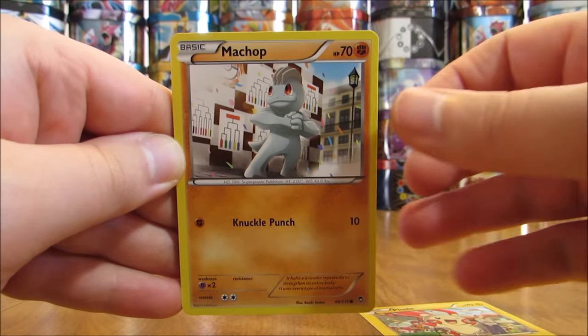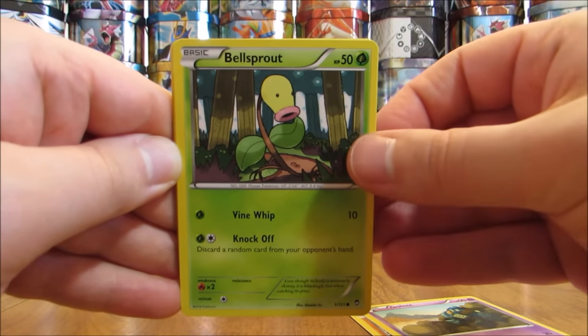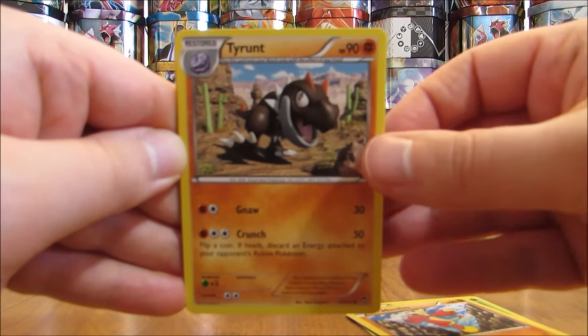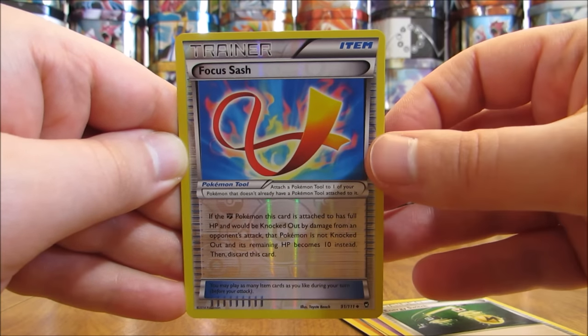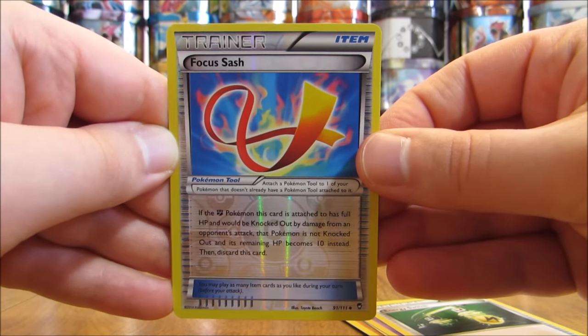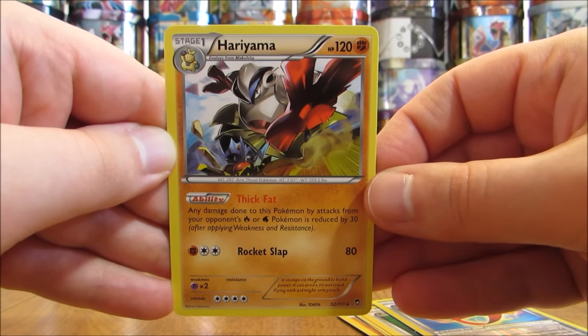First card in the first pack is a Plusle. Then there's a Machop, Goleen, Bellsprout, Mienfoo, Tyrant, Gothita, Energy Switch trainer, reverse holo of a Focus Sash — an uncommon trainer. And the rare in the first pack is a Hariyama, a non-holo.